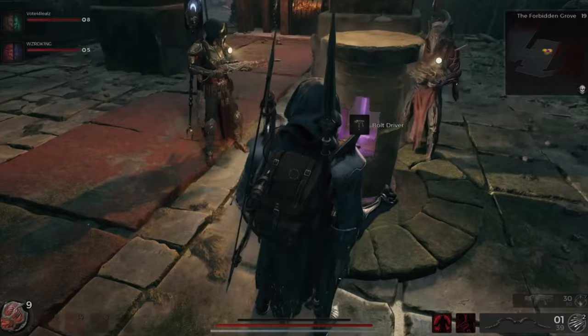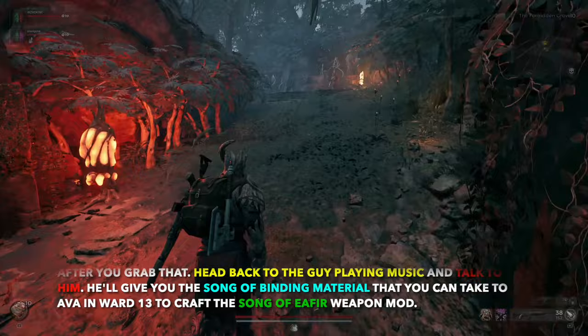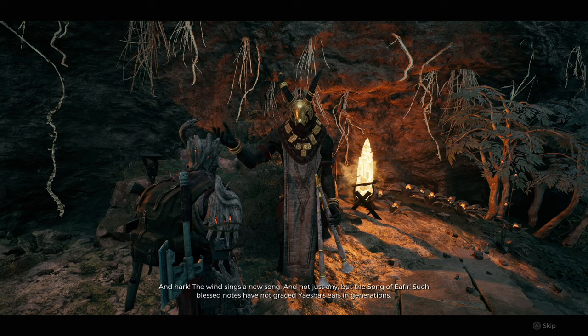You also want to go back and talk to that guy you've probably seen before who was playing the flute on this stage. For me he was right around the corner, which made it convenient. You just go up and talk to him, have a quick conversation, and he's going to give that weapon mod to you. And that's basically it.